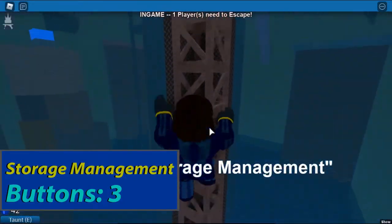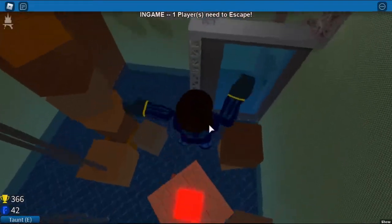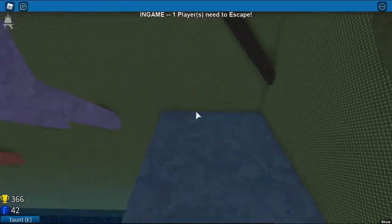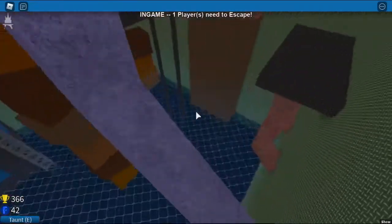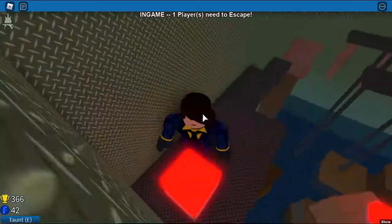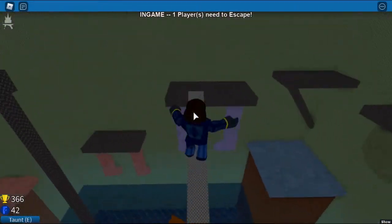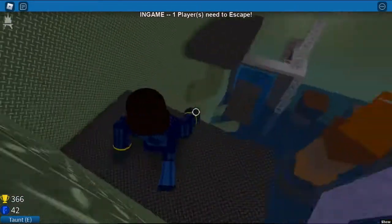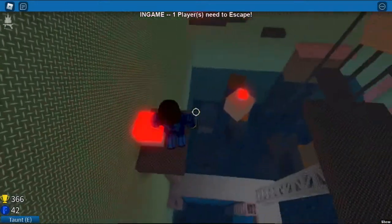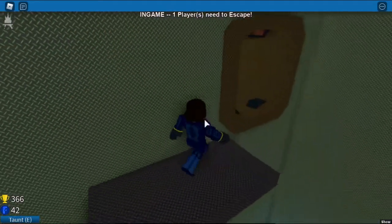Storage Management. Climb this truss and jump on the boxes towards the first button. Drop down, climb this truss and start platforming — some of these jumps are tricky so be careful, but don't be slow either. You'll see the second button — press it, turn back and continue going this way. Now the green button is here. Do a very tricky jump and jump back. Don't fall off, and escape. And that's how you beat Storage Management.